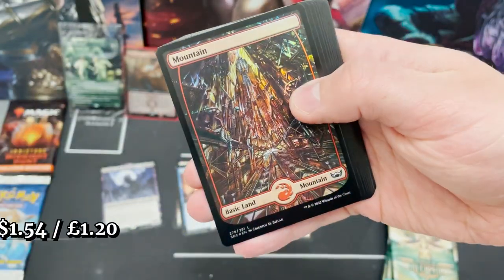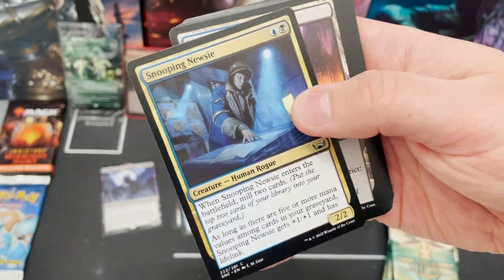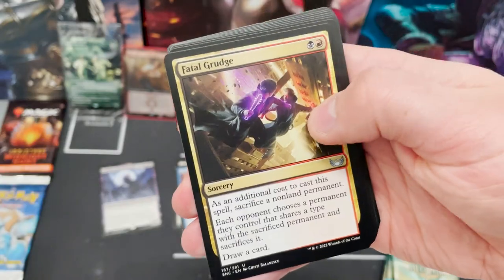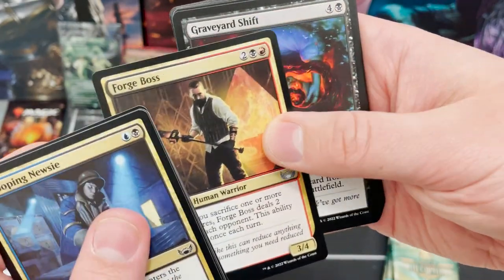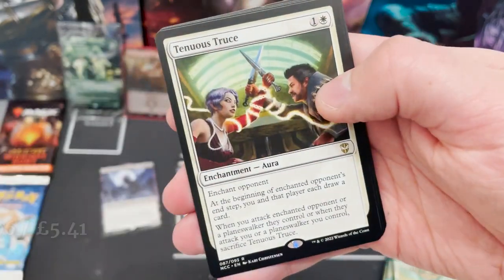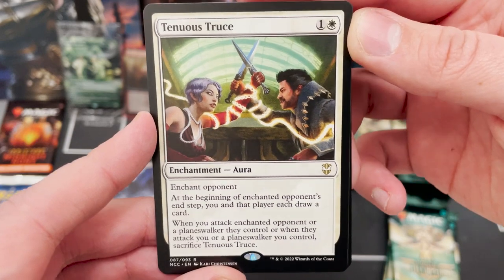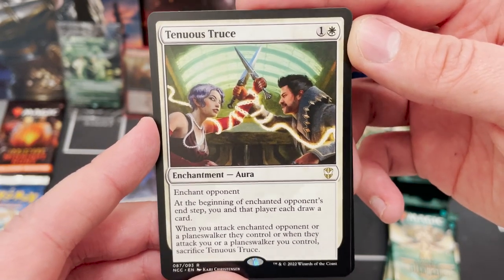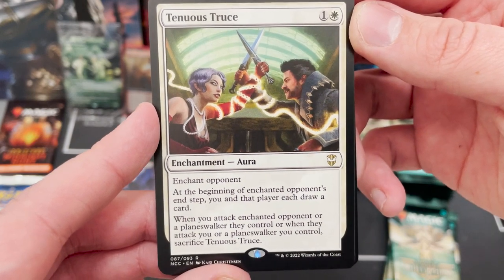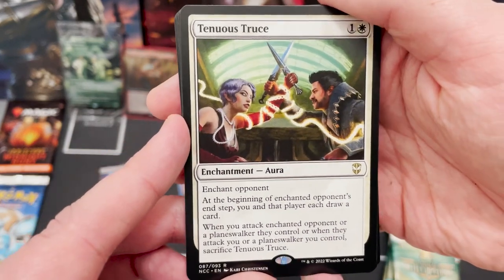Raffine's Tower — it's hard to remember all the names. We've got a foil Mountain, which is cool. I want you to flood the comments and say congrats to Master Steve and his lovely wife Abby who have just welcomed their first child — Meme Master Junior! We've got Tenuous Truce, an enchantment aura: at the beginning of the enchanted opponent's end step, you and that player each draw a card. That is some spicy stuff.